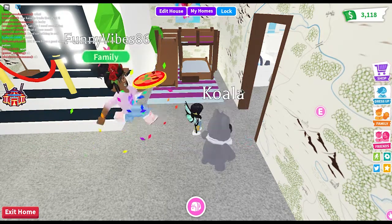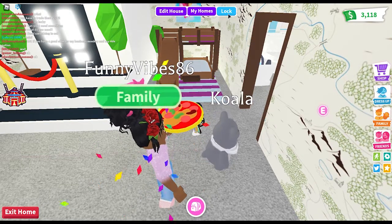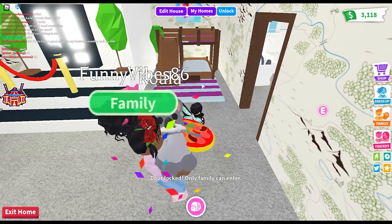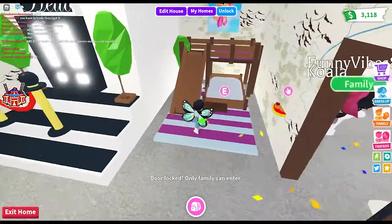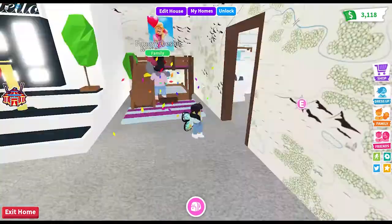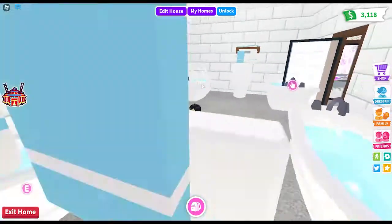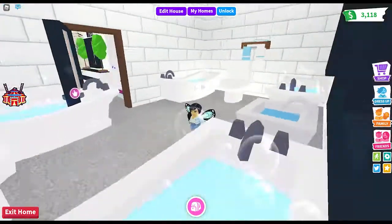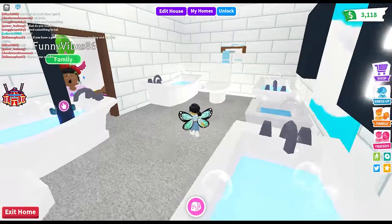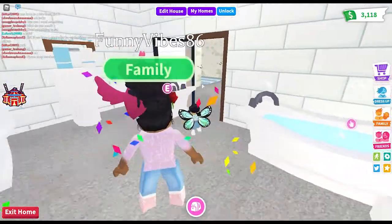Plenty Vibes has just invited me to her family, so I'm going to accept. Being part of a family allows us to do certain things together in the game. I'm actually going to lock my house right now just to keep anybody else out. Here is our multi-purpose bathroom area where we all can come in and get our showers, baths, and fill our needs.